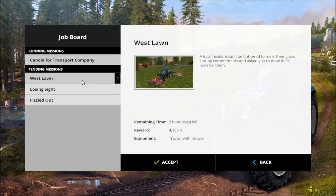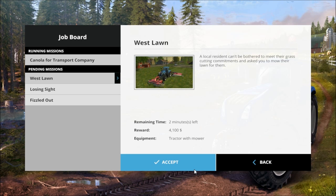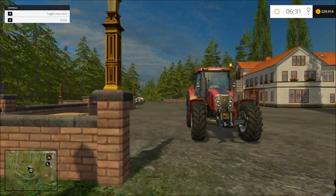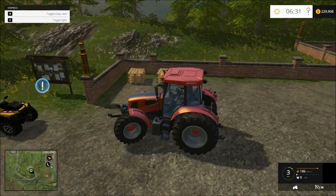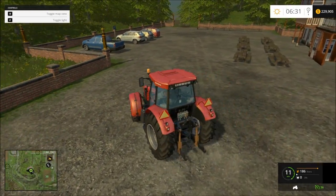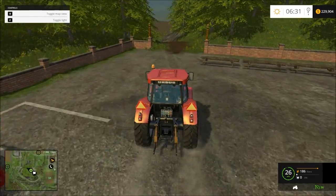Looks like we got some stuff — we got a grass-cutting mission. Not a login, a transporting mission. Let's go ahead and pop in one of those grass-cutting missions right there. Accept that. Let's see if we get a little bit of that going on. I'm leaving the four-wheeler right here. Let's take our tractor back now. Let's be grass-cutting with this tractor here.